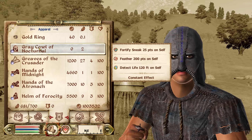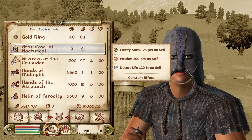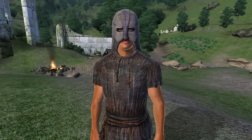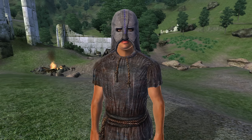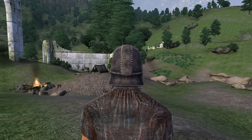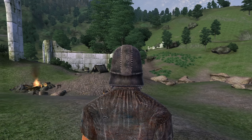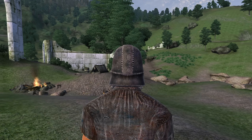Next, we have the Grey Cowl of Nocturnal. The Grey Cowl of Nocturnal can be acquired by completing the Thieves Guild questline. It is classified as a hood and has the enchantments of Detect Life for 120 feet, Fortify Sneak for 25 points, and Feather for 200 points. The wearer also becomes the Grey Fox, meaning that all crimes committed while wearing it are dismissed as soon as it's removed. It has no armor rating and has no gold value.